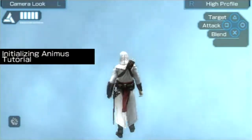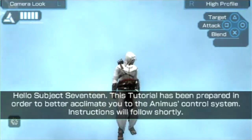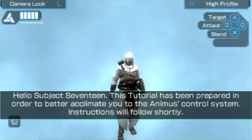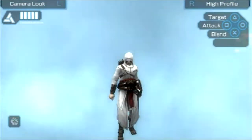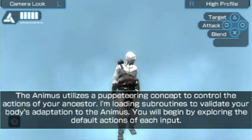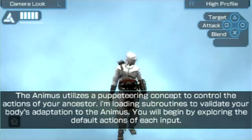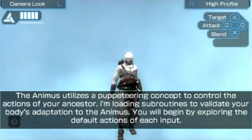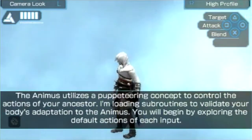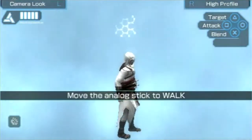Hello, Subject 17. This tutorial has been prepared in order to better acclimatize you to the Animus control system. Instructions will follow shortly. The Animus utilizes a puppeteering concept to control the actions of your ancestors. Unloading subroutines to validate your body's adaptation to the Animus.